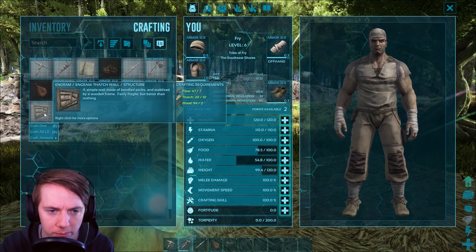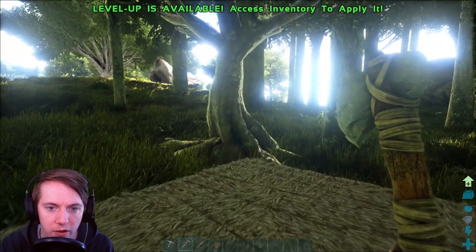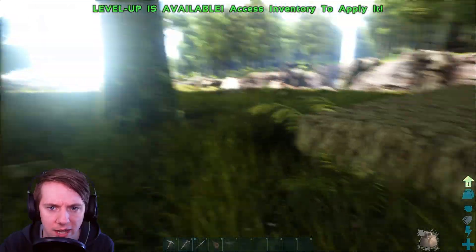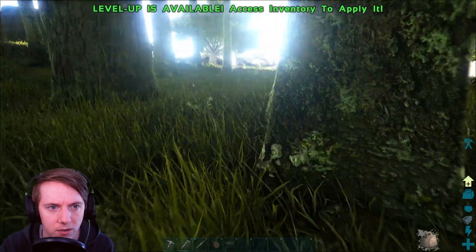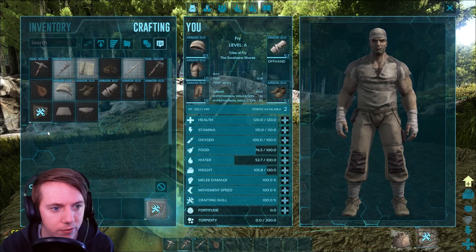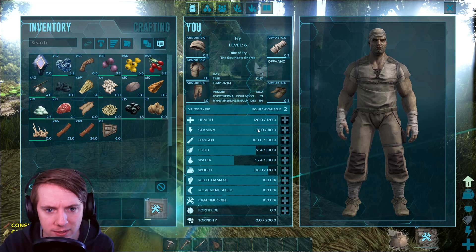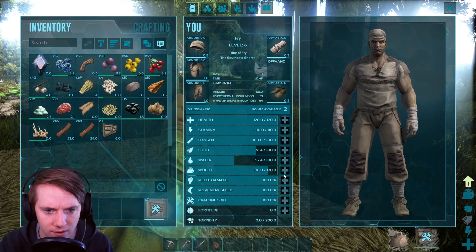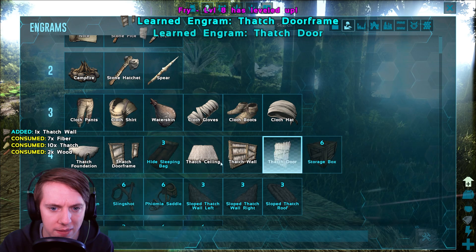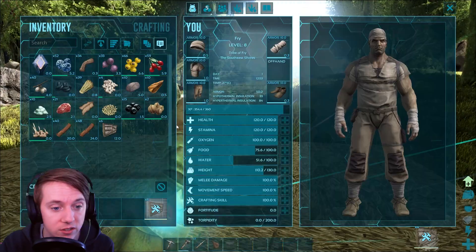Now we just need to make the walls, which again is probably going to require more thatch and wood. We can make two so far but we'll need probably a total of 12. Let's grab a lot more thatch — probably a hundred more — and some more fiber too. Let's go ahead and craft all 10 of these walls. One will definitely need to be the doorway and the door. We actually have some points available — stamina and weight again. Let's unlock the door frame, door, and storage box.